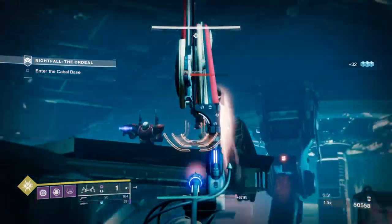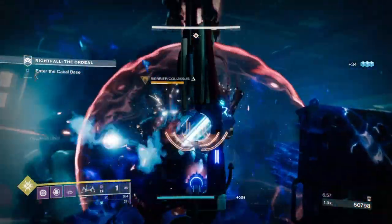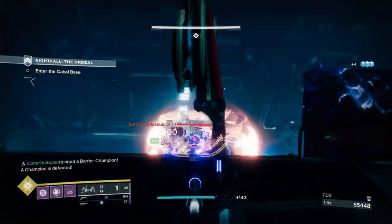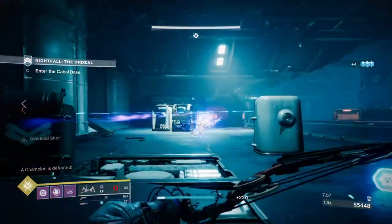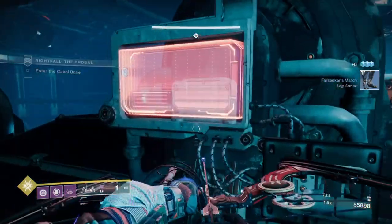Recovery can get some focus as well if you plan on using empowering or healing rifts, so aiming for 50 is what I'd consider a sweet spot. Strength can also follow suit as it works in the same pathway as our grenades but is used less often, since I don't plan on sticking to close range engagements. 40 would be the most suitable for that stat unless you plan to switch up to close quarter fighting as part of your own setup.